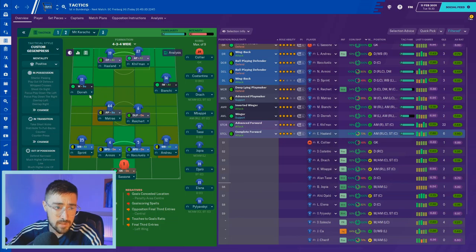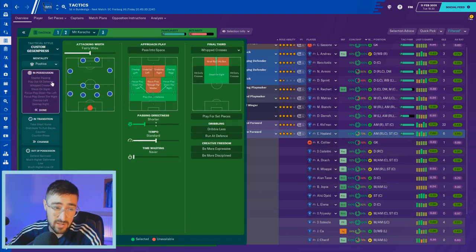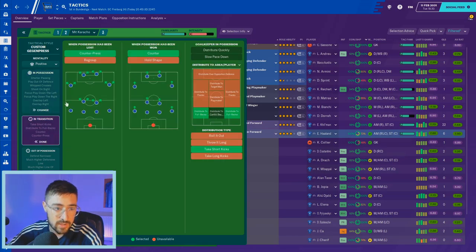In possession: shorter passing, play out of defence, whipped crosses, shoot on sight — that gets us lots of set pieces, lots of corners and free kicks. Set pieces seem overpowered, especially corners. If you're struggling to break down defences, shoot on sight is the thing to put on. We have overlapping, focus play down the outside, standard tempo. In transition: counter-press, counter, and distribute to our full-backs — we really use the full-backs a lot here. Dirk Sprint will be doing bits.